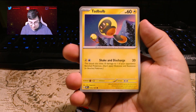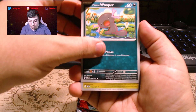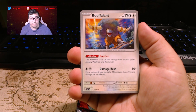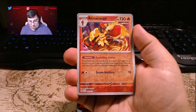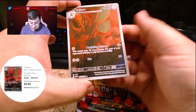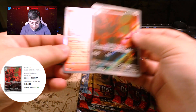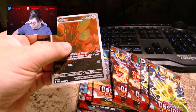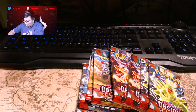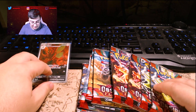We got a Houndour, Tadbulb, Stenny, Paldian Wooper, Altaria, Mawile, Buffalant, and Armarouge. Wow — Scizor! This is actually a pretty good one if I'm not mistaken. And an Entei. The Entei goes here, and we'll go ahead and sleeve up the Scizor. I'm pretty sure this is a decent card in the set. It is 205 out of 197, so it has to be something.